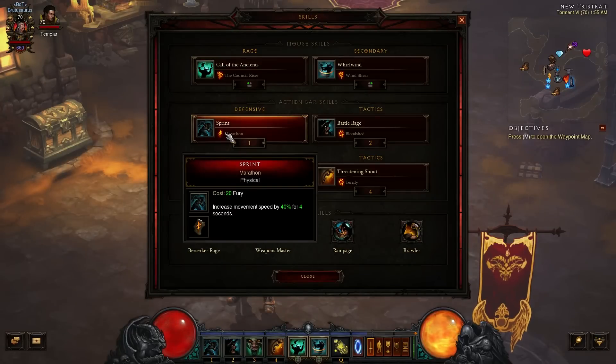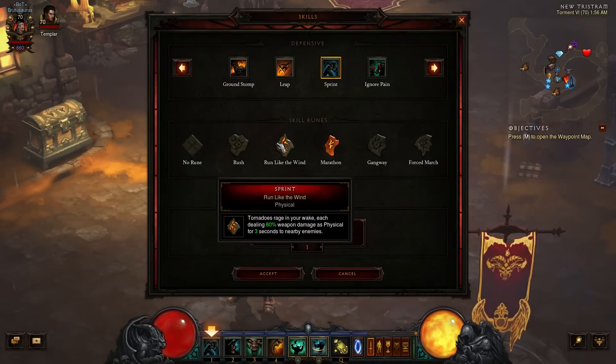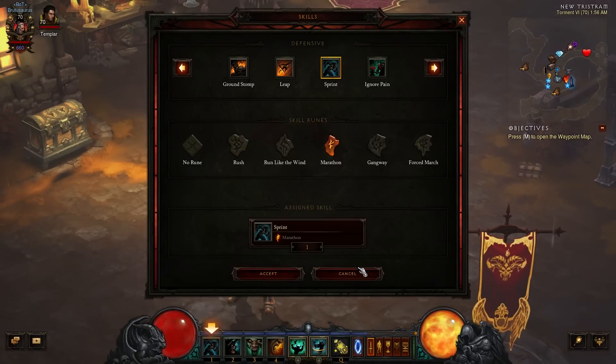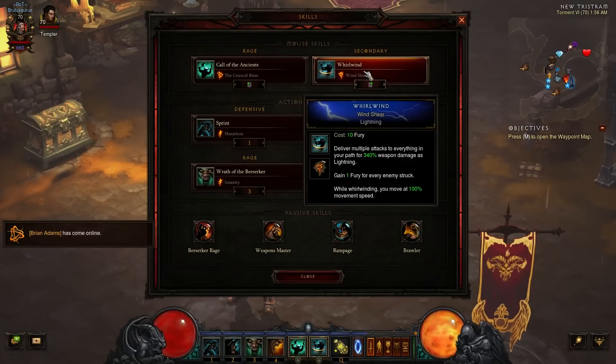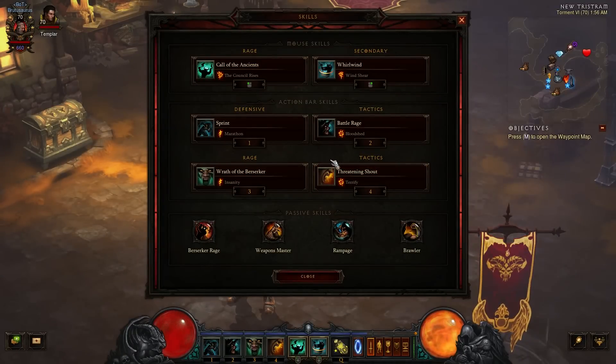Sprint with Marathon increases your movement speed by 40% for four seconds. If you find that you're not quite doing enough damage and need to put an extra percent out there, you can run with Run Like the Wind to get some tornadoes in your wake that couple with the tornadoes coming from the Dust Devil's Rune — so you're getting Windshear plus the Dust Devil's Rune. It's a nice effect.